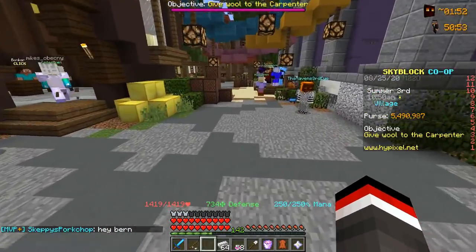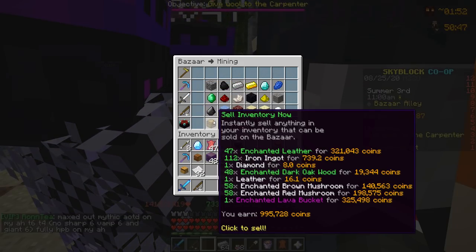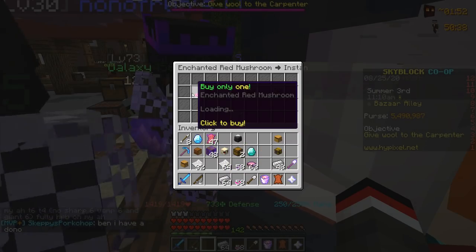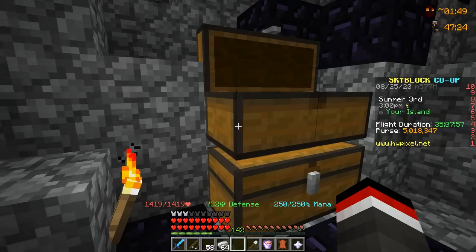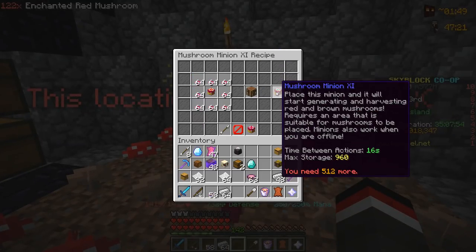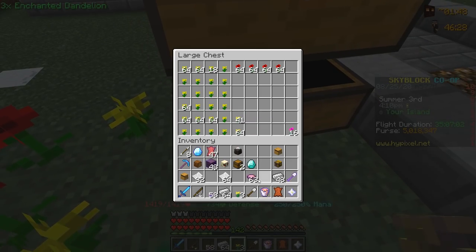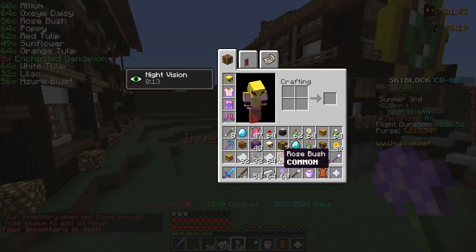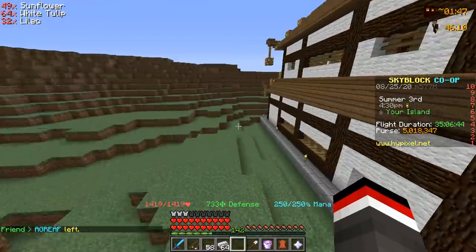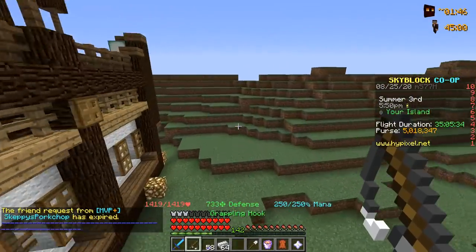Back to the mushroom minion — heading to the bazaar to buy some enchanted red mushroom. It's selling for 236k per stack, so I'm buying about two stacks and putting them in the chest to track progress toward the tier 11 upgrade, which needs eight stacks. For the flower minion, I'm not sure I need to buy enchanted dandelions since we're very close to the tier 8 upgrade — only about 20 more needed. The flower minion upgrade is quite monumental because it takes so long to reach the next tier.